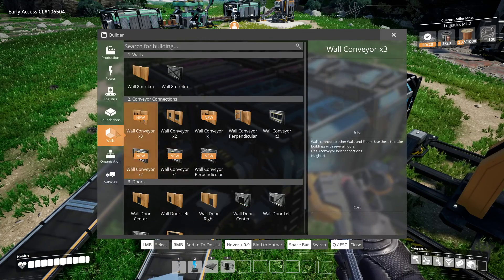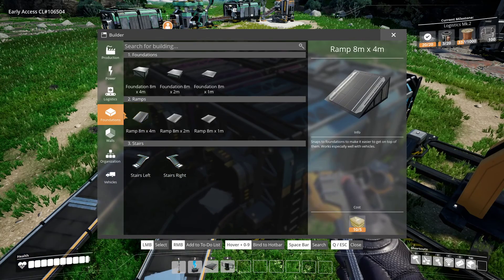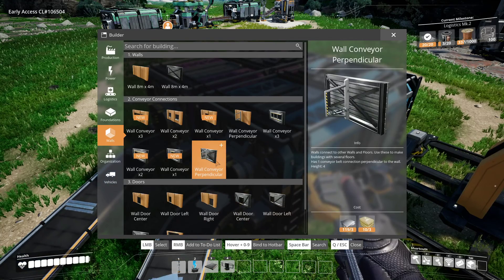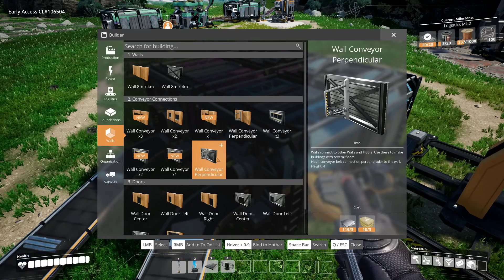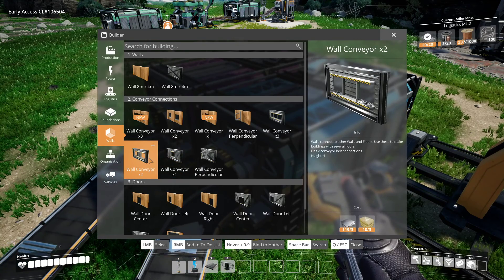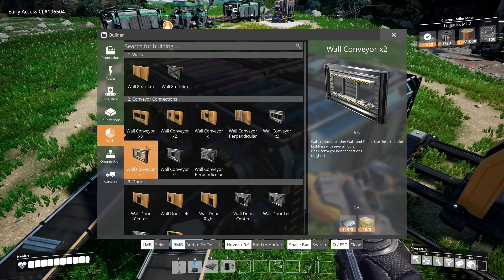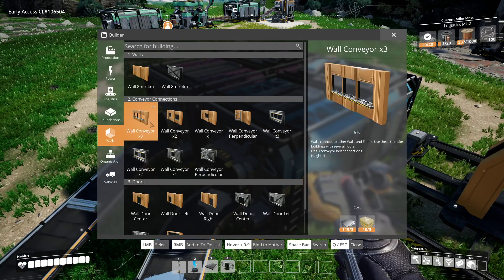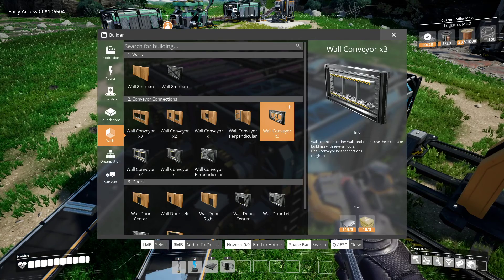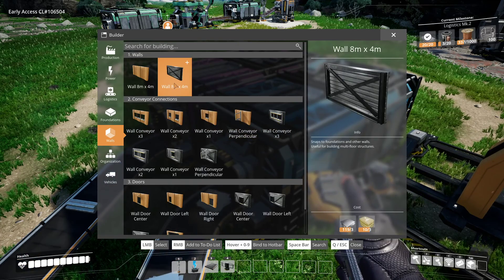I'm going to look through the walls and stuff to see if there's a foundation. Ramps. Bulk conveyor. It looks like there are conveyor belts that go through walls. There are two options — wood and steel. But it looks like they take the same resources, so it's more of an aesthetic thing. The resources needed are plates and concrete — looks like three plates and three concrete regardless of type.